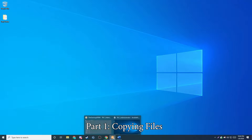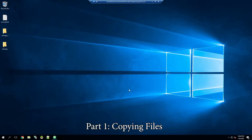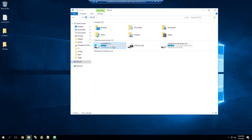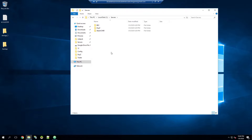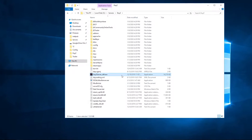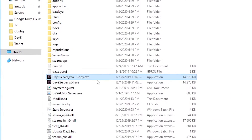Let's get started with part one. I'm going to go ahead and remote into my server. The first thing we need to do is go to our existing DayZ server folder — go into 'This Computer,' then the 'servers' folder. Part one is copying a couple of files we need for the second server to run. We'll go inside our DayZ folder and the first thing we're going to copy is the DayZ server exe — copy it and paste it to make a copy.